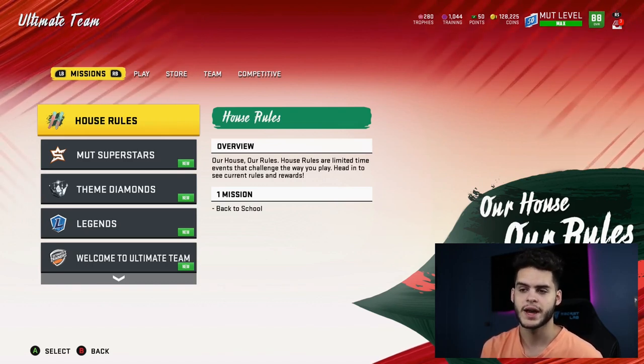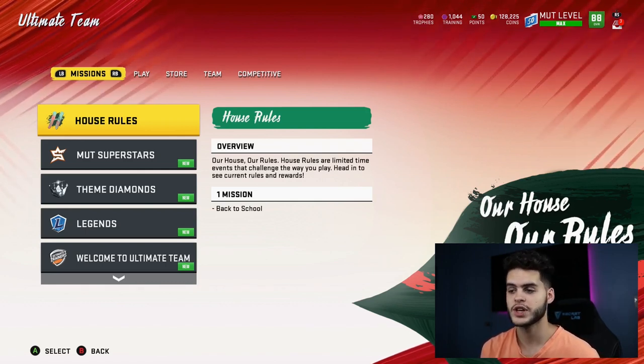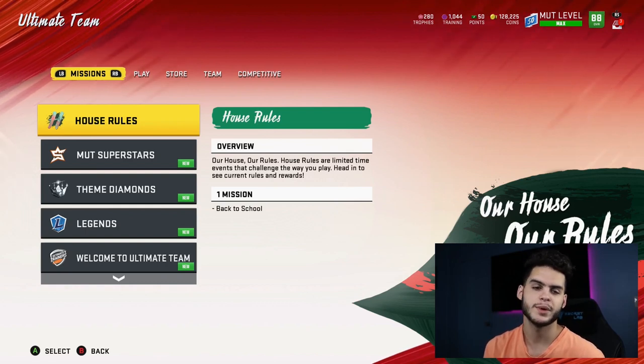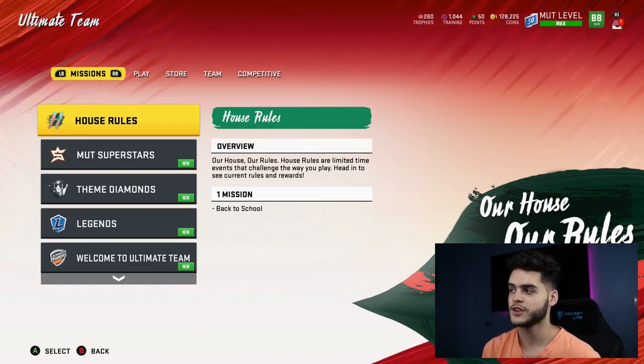This week coming back, there should be solo battles, weekend league, and house rules. I'd recommend getting house rules done as fast as you can so you can get onto solo battles, and then by Thursday you can start getting back into weekend league. Weekend league is definitely a big one — even if you're not that good, you still get decent rewards for winning a few games. If you can win seven to eight games, you still get pretty decent rewards including trophies, packs, players, and coins.